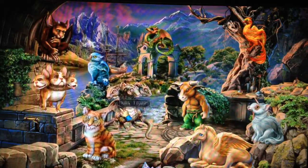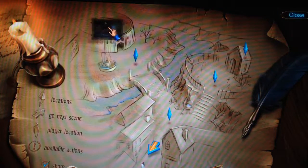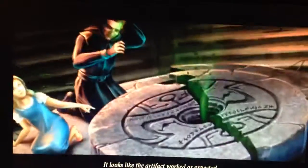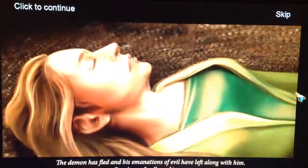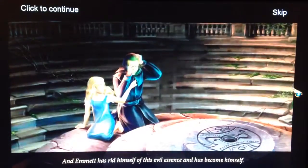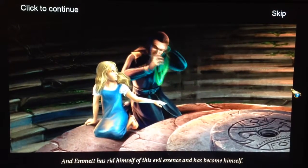Wait, do I have all the shards I need? I don't have any shards! Hang on, hang on! I got this! Looks like the artifact worked as I expected - there's a grace code! The demon has fled and his emanations of evil have left along with him. People are finally waking up. And Emmett has rid himself of this evil essence and has become himself. Yay!